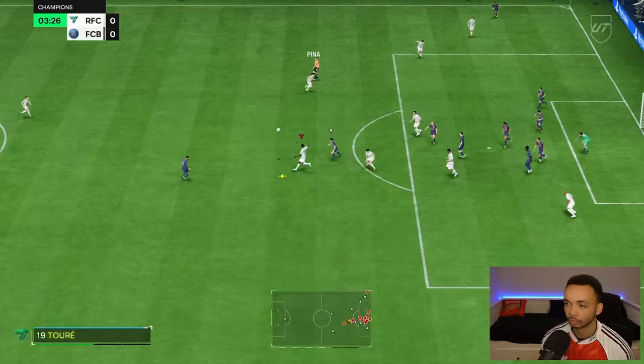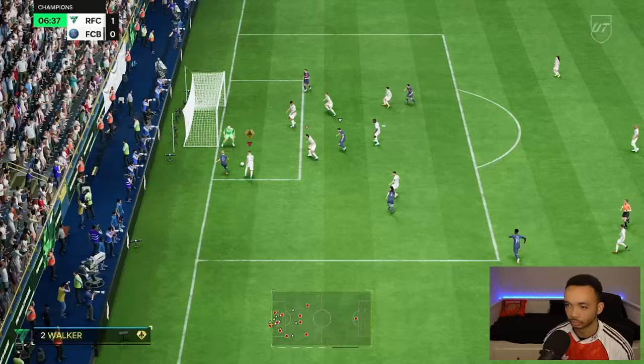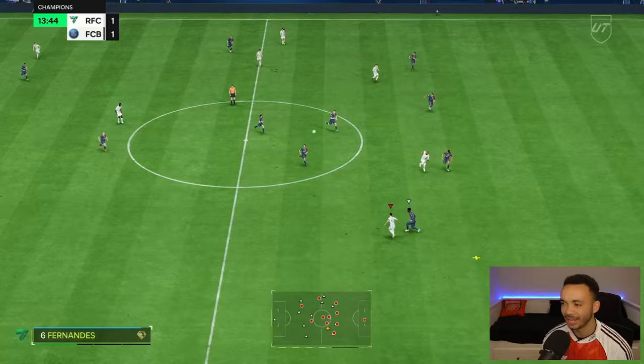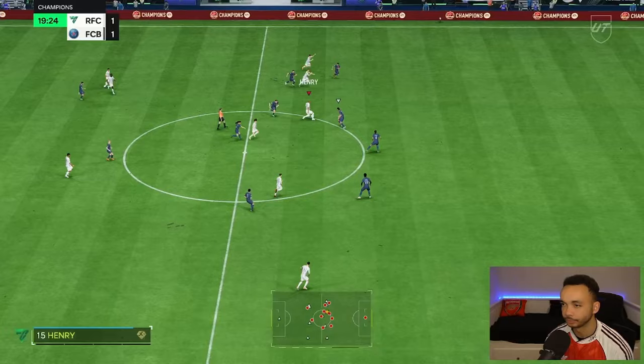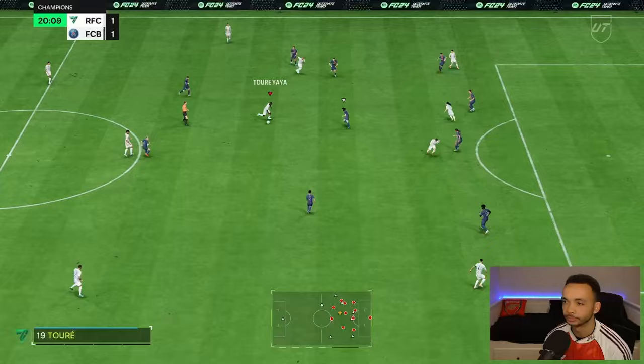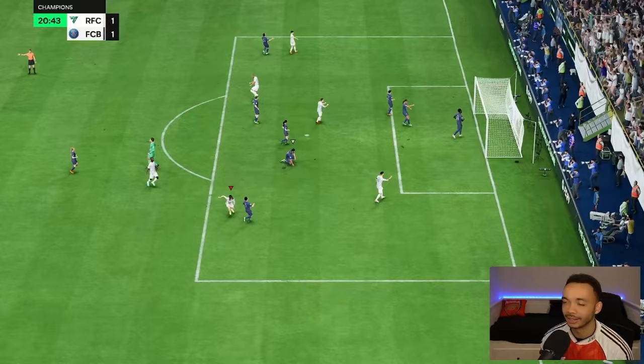We're playing her at left back for this game - it's going to be a good test. What a goal! Rolfer with the switch - she has some power on her long passes, though that one didn't get to the target. Beautiful play, Rolfer gets it back, really nice move so far. Keeper's out - Pina into the back of the net, lovely move.